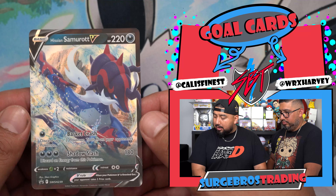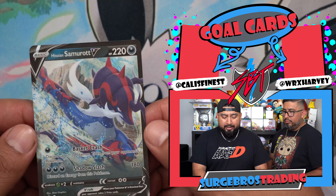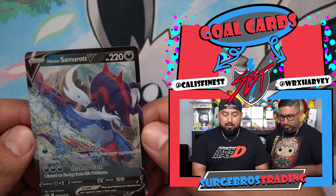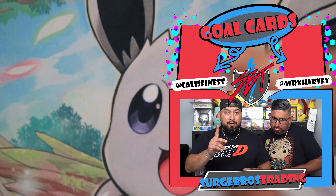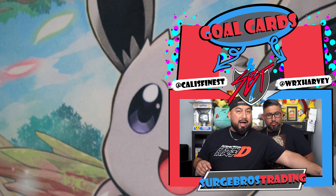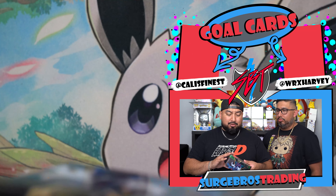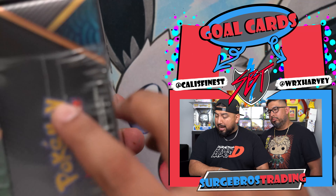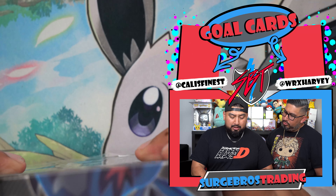So this is the Samurott V Ultra Rare Black Star Promo that comes in the tin. But look, it's all cut ugly. Be careful guys — if you guys are buying this in the wild, cool. But if you're buying it off other people, be careful, because when I open mine up it has the little perforated slit where you have to crack it open.